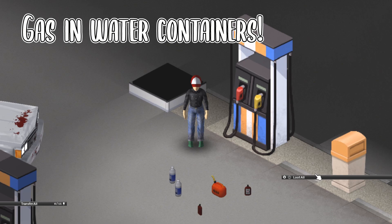Hey Survivors, Trombonaut here. Let's talk about a new feature in the Unstable build — putting gas in water bottles.